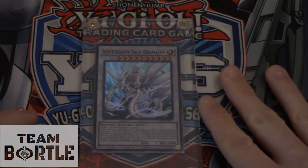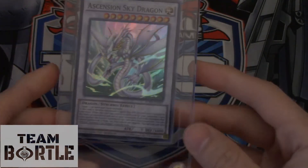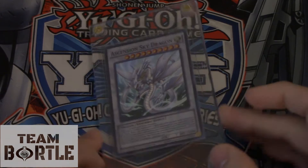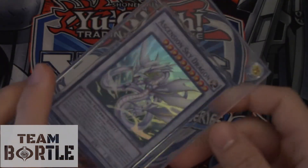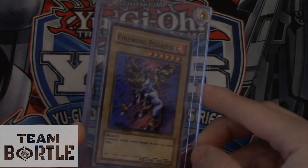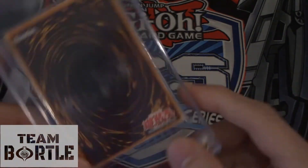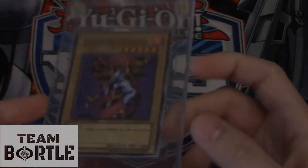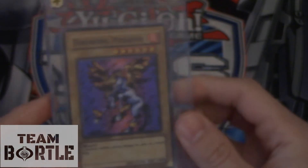Ascension Sky Dragon takes number 10 on our countdown. This card looks like Slifer but it's white. Same deal as Kaiser — a super rare prize card. It's legal and nice looking, and it's about $300 if you want to pick one up. Number 9 goes to Firewing Pegasus — a pony with wings. This is the last of our vanilla prize card set from Japan Nationals. It's unsealed but still very valuable, and can fetch anywhere from $300 to $350 USD.